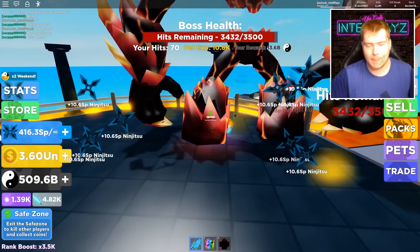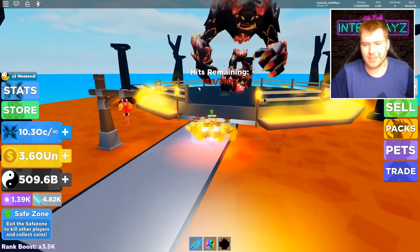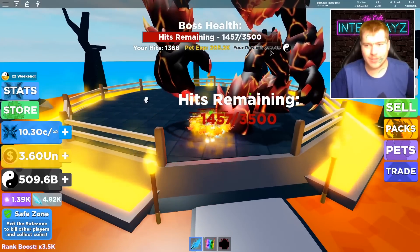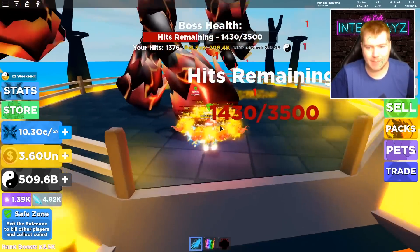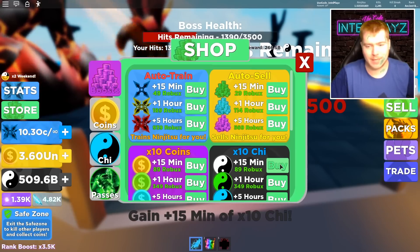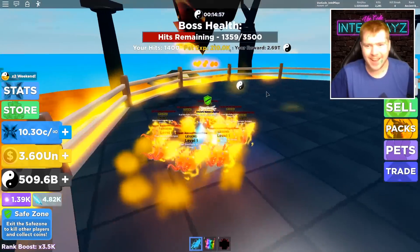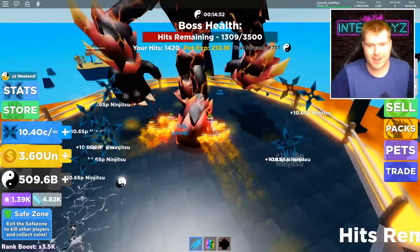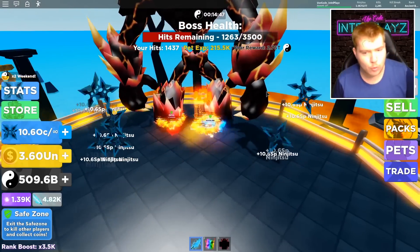We gotta take this guy out, pets doing work, I'm doing work — he should be going down and dropping pretty fast. Me and this guy are doing pretty good at defeating this boss. We're already at 261 billion, and a lot of pet XP, so I'm hyped these guys aren't gonna be level one much longer. I'm gonna go to the store and buy the 10x chi for 15 minutes — that should be plenty of time to kill this guy. Two trillion! Two trillion!